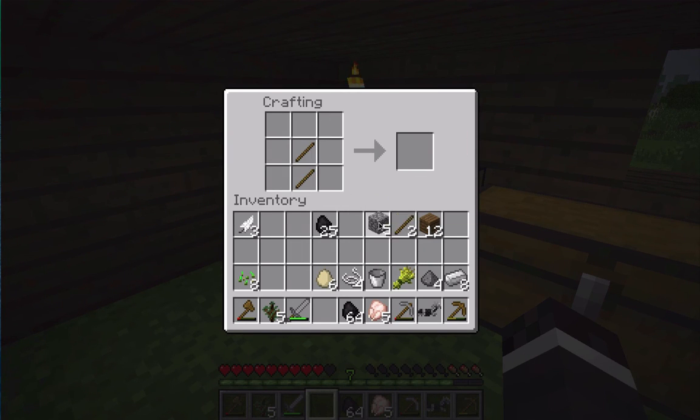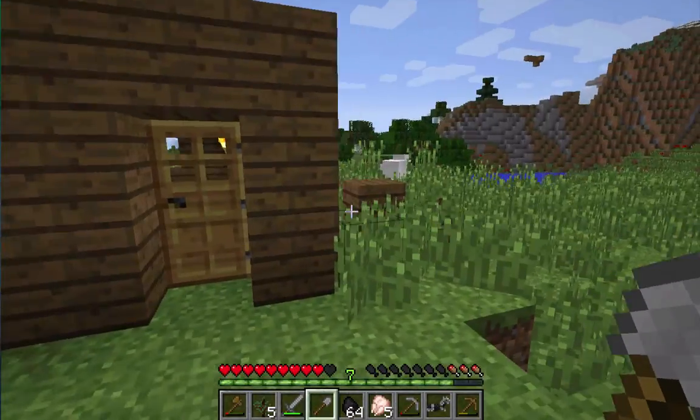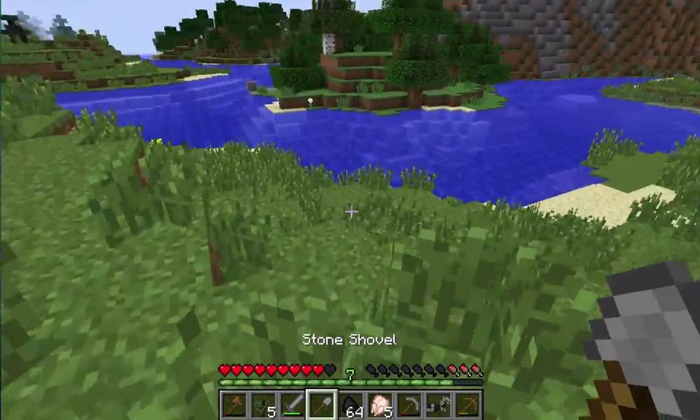We can make some glass panes — there's someone outside, just a sheep. Let's go and get some sand over here.